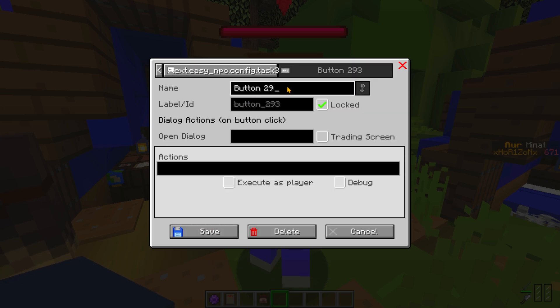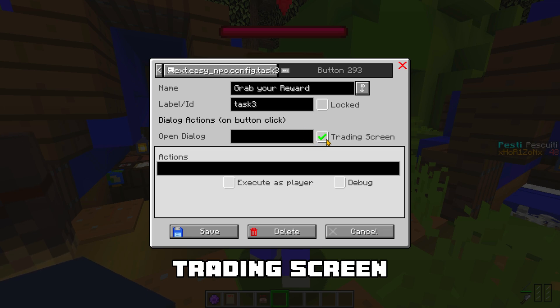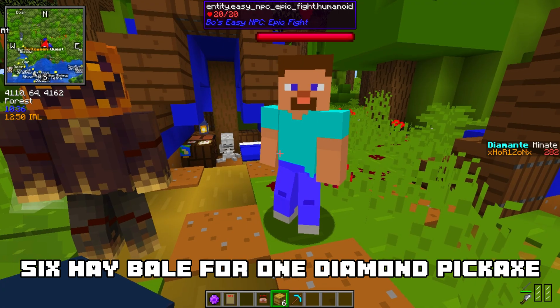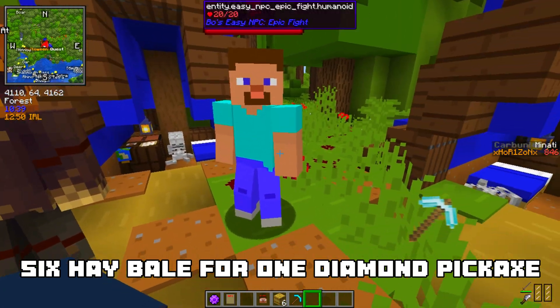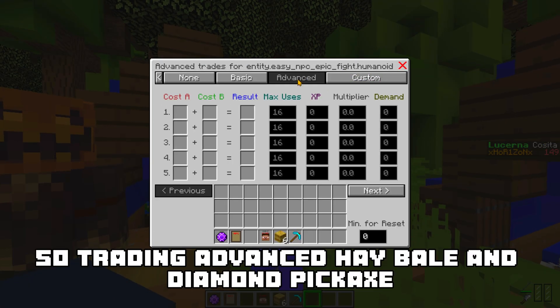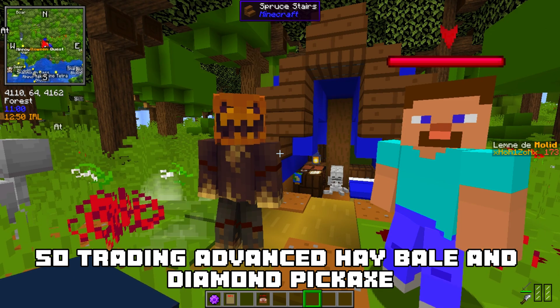Add button. This button will open the trading screen. This button will open the trade: 6 hay bales for 1 diamond pickaxe. Sounds right to me. So, trading. Advanced. Hay bale and diamond pickaxe.